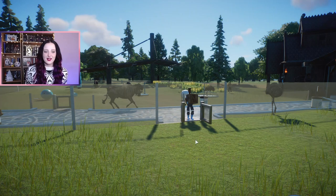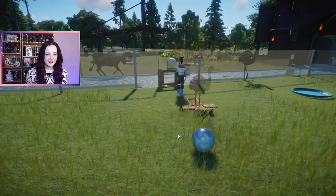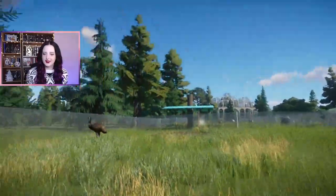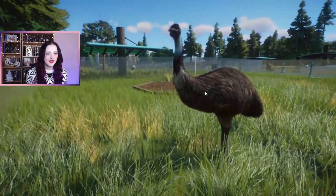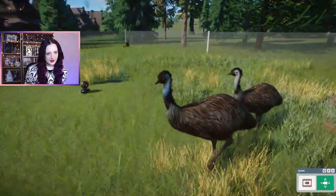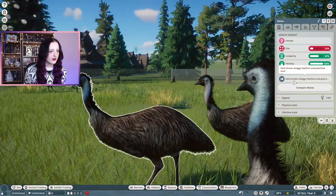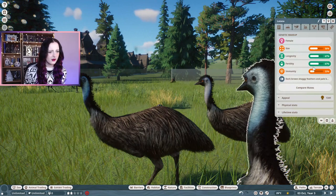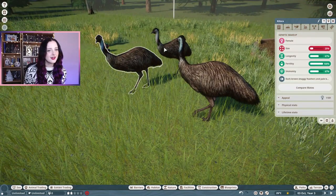Next I thought we could look at their emus - or emos, however you want to pronounce it. Wow, you're fast! You even got a little bit of blue on you as well. Some are definitely more white than blue, and then more blue than white - definitely got two different ones here. The coat variation says dark brown, pale blue neck. But they look different... oh, they look different because they're different genders!